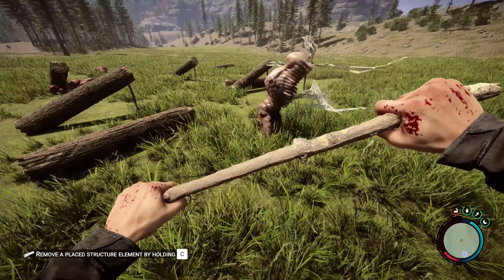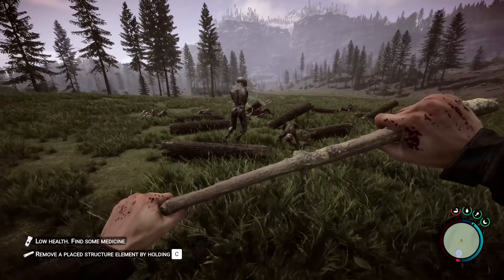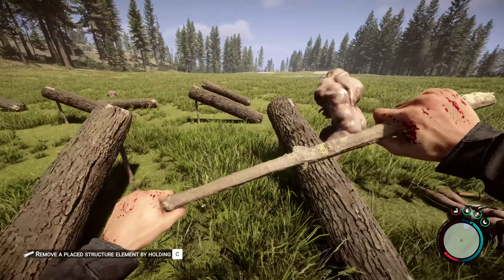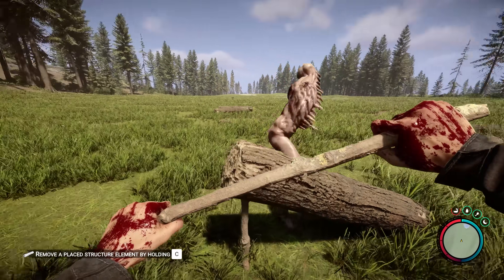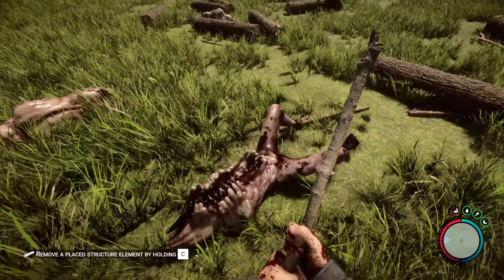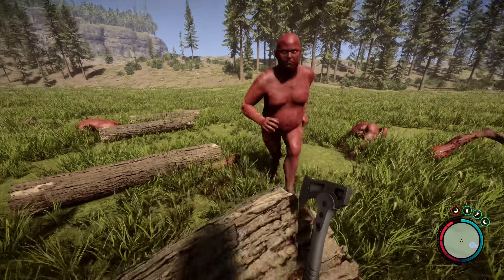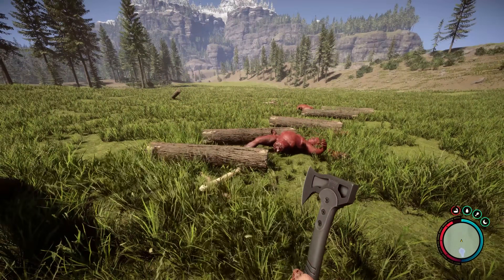I recommend having a decent weapon to block with when they come in to hit you — you can block the attack and push the log into them. Be careful of bigger mutants that can knock you down. If you build enough of them they could trigger it on their own, but often they'll just stand on top of it without triggering it. I don't think this trap is overpowered because you have to take action for it to be useful. I'm hoping the devs don't remove this but instead change it to a more realistic design where you can actively bait an enemy into it, because I don't believe it's overpowered — it's just very comical.